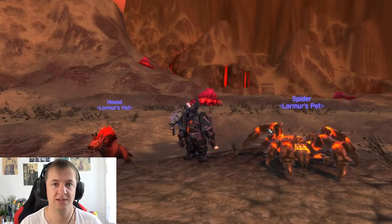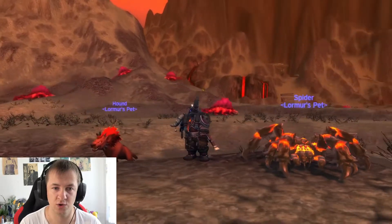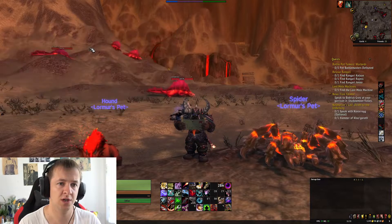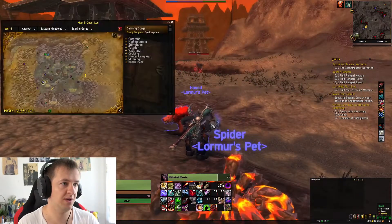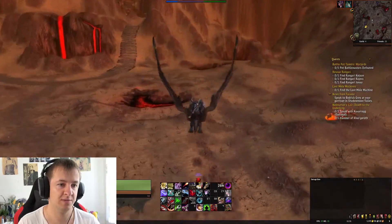Welcome everyone to today's hunter pet guide. Today I will show you guys how to get this really cool looking magma spider. To find this one you need to go to the Searing Gorge, and not far from the Iron Summit there's a place where you can find the magma spiders — and you can only find them here.